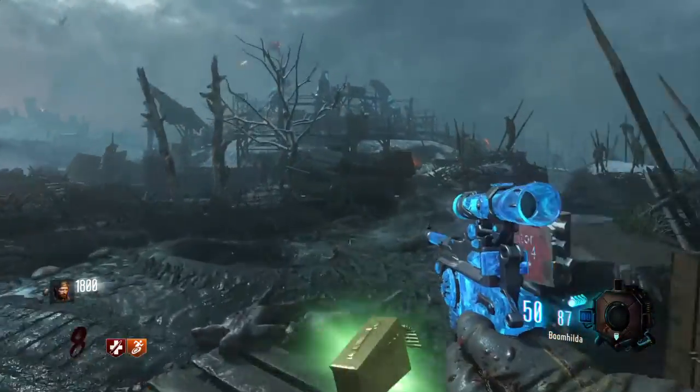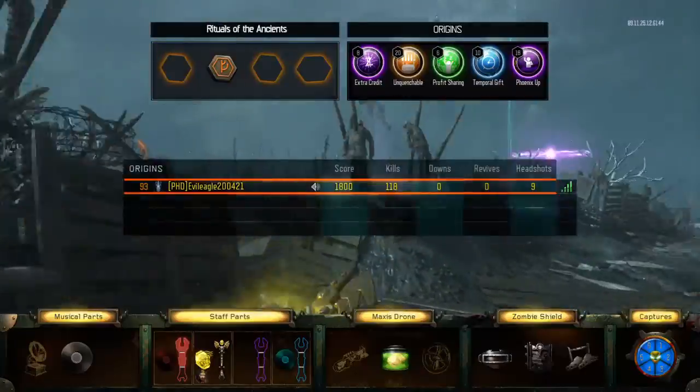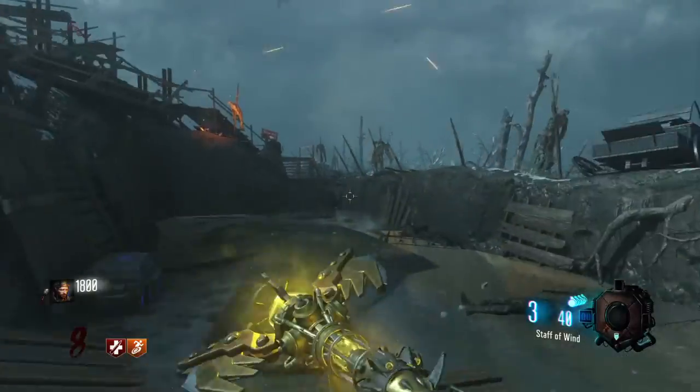Hello everyone, my name is GroonExplosion111 and today we are playing Origins. It's round 8, I've got the wind staff and this is going to show you how to upgrade the fire staff.